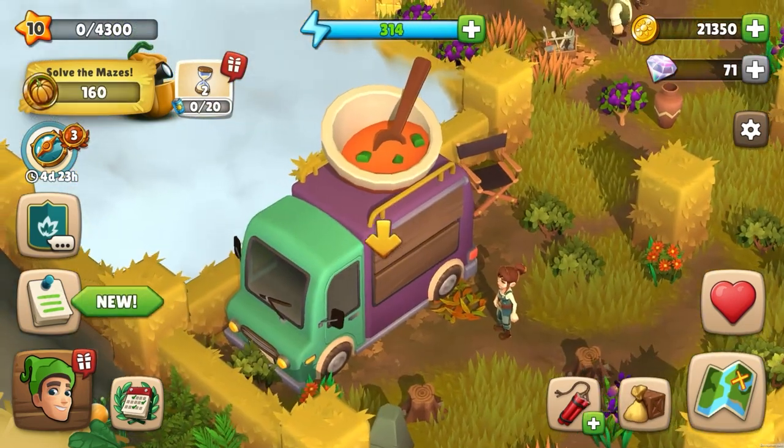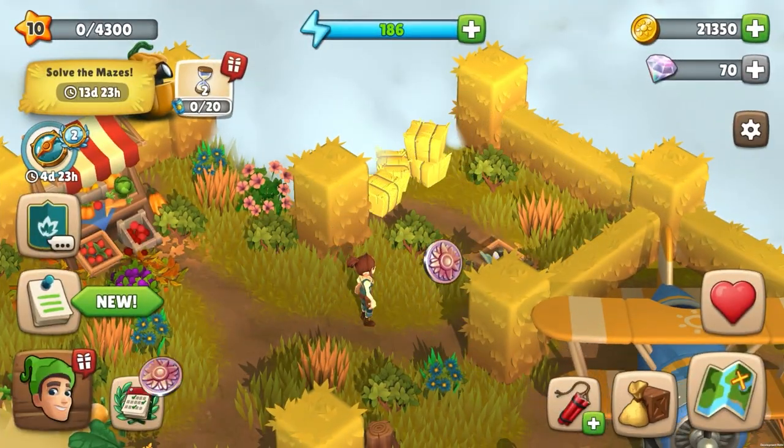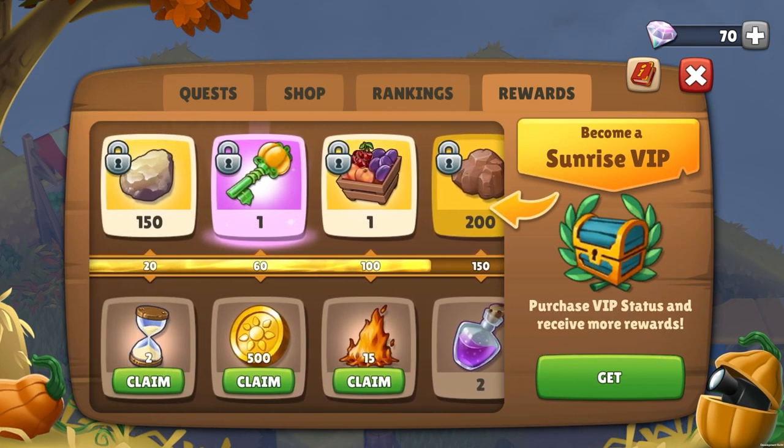Sometimes you'll also find a food truck where you can replenish your energy using a few ingredients you can find in the mazes. The flower tokens unlock additional rewards, which you can collect in the rewards window. Optionally, you can also buy VIP status once in the event with gems to unlock even more rewards simultaneously.